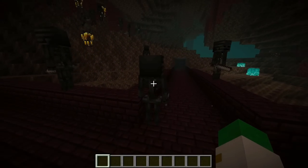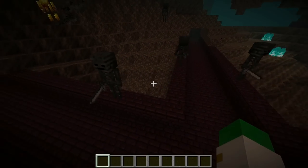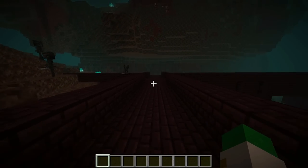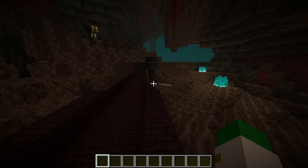Also, if you are having trouble getting the skulls, one thing you could do is use a charged creeper — a creeper that's been struck by lightning. If they explode next to wither skeletons and kill them, it does make them drop their skulls. But that's kind of a last-ditch effort, as charged creepers are a very difficult thing to get.